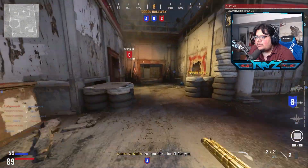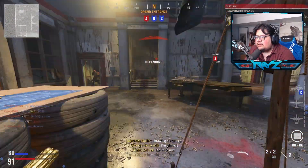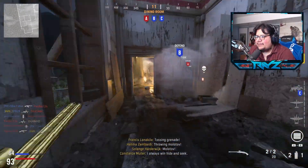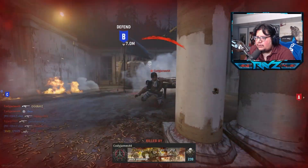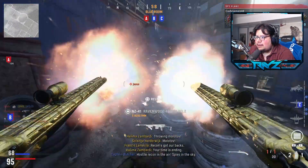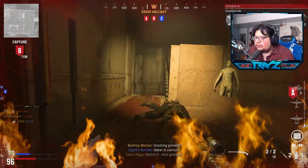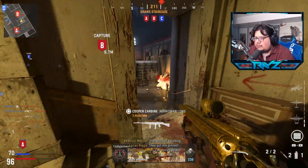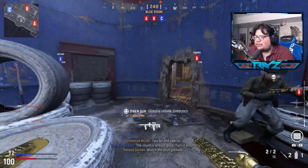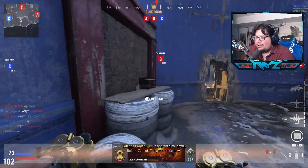Toss that grenade right there, kind of be an inconvenience to these dudes. Spawns might have flipped. There's a little too much action going on at B right now. I want to start pushing a little more but I can't — their will is too strong. Let's just chill here for a bit. Spawns have kind of flipped. I better run — that's why I'm using Lightweight.